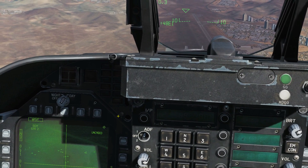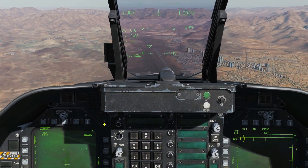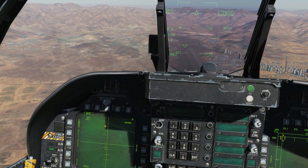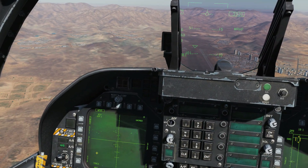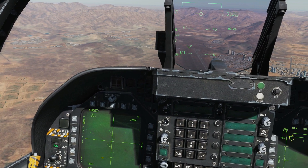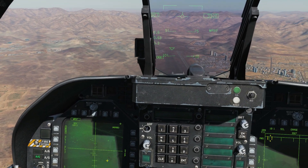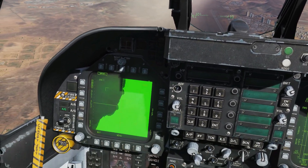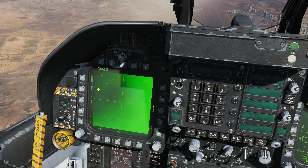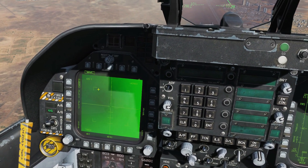All we need to do now is press and hold weapon release. There is no ranging information here because it is simply an IR sensor — range is roughly seven to ten miles, but the realistic range is the range at which you can lock something up on screen. Generally speaking, if you can lock something on screen you will have the ballistic capability of destroying it. Weapon release — and while that's in flight, we'll select our next station.